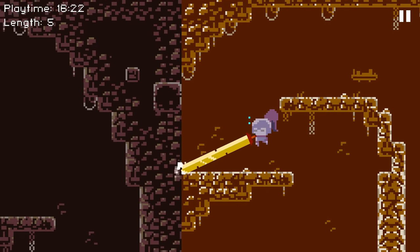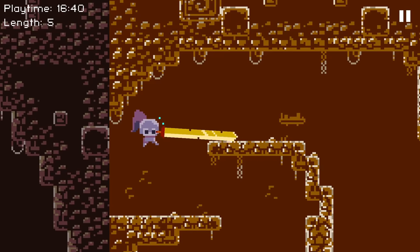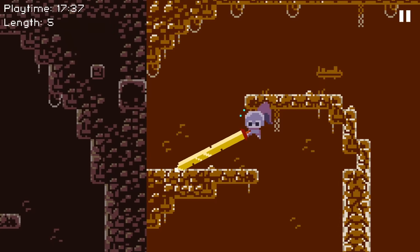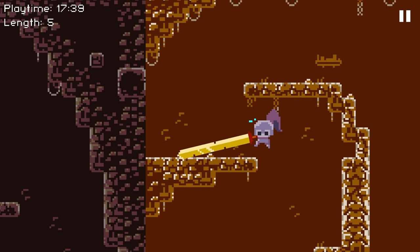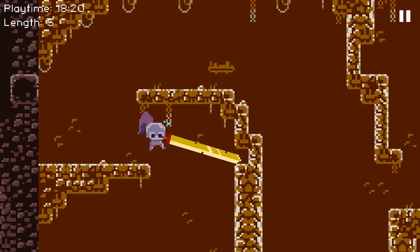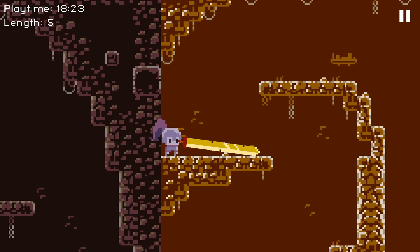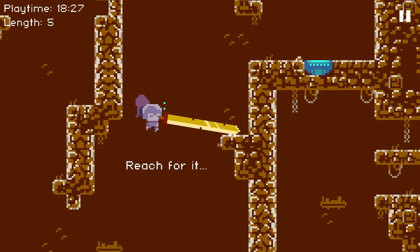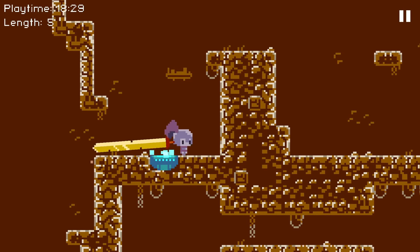Wait, no — can't pole vault up there. Shimmying doesn't seem to be working. Am I supposed to shimmy like this? This is ridiculous. Don't you do it! No, no, no, no. And again. Come on, wiggle you little— Got it on the first try there. Wait, is that really all I had to do? That's what it meant by 'reach for it.' Whatever, we got a checkpoint.